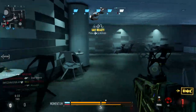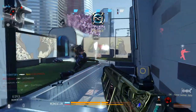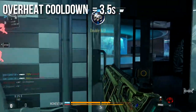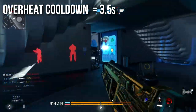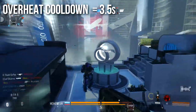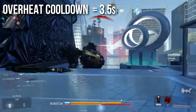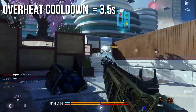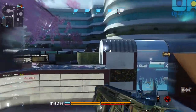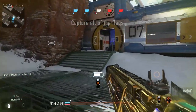The overheat cooldown, should you fully overheat it, is very slow at 3.5 seconds — on the slower end for energy weapons, and it will most definitely get you killed. I would highly caution you against overheating this weapon. It is always 100% better to just stop firing for a split second, let it cool down a little bit, and then spray again, rather than going for the full overheat. Highly recommend avoiding that.